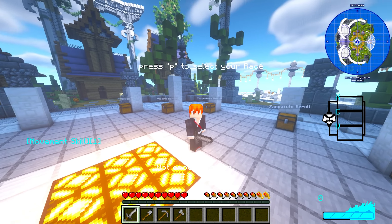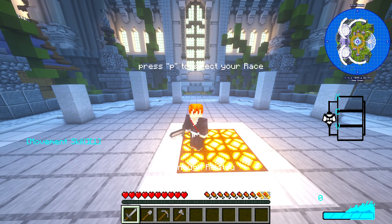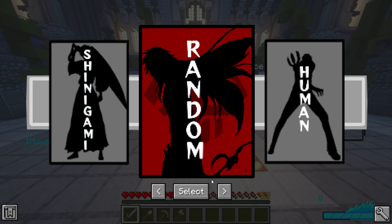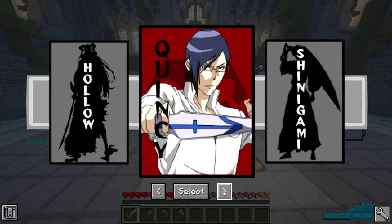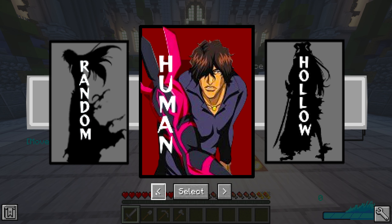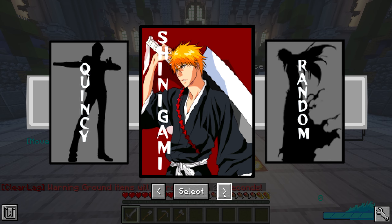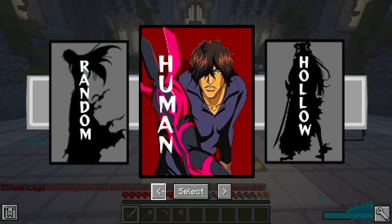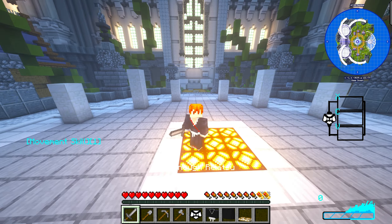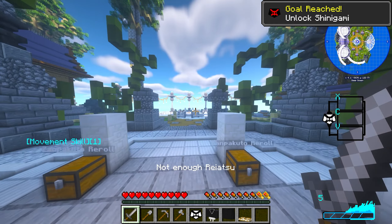Once you join the world, press P to select your race. This is very important — do not pick Hollow. Hollows are not currently in the mod. This is Icy Souls Thousand Year Blood War, so go with Quincy, Shinigami, or Human if you want to become a Fullbringer. I'm going with Shinigami for this playthrough and on stream.